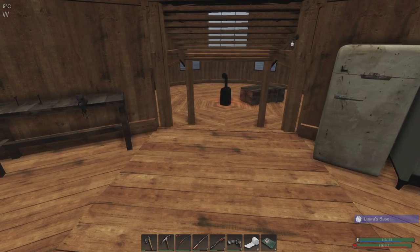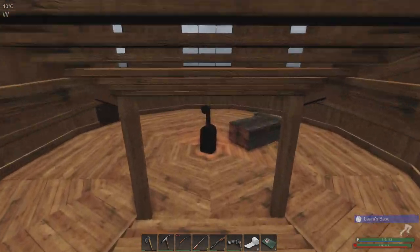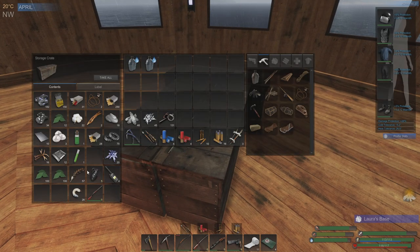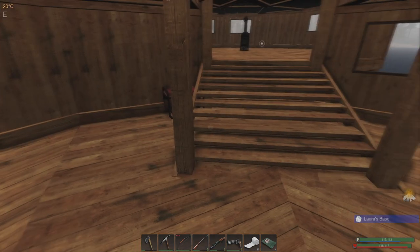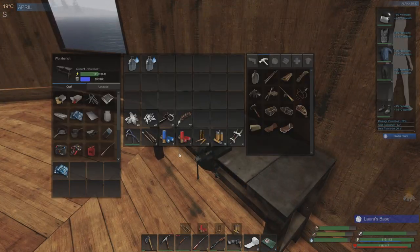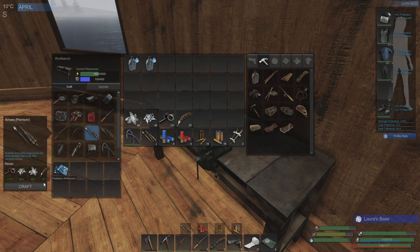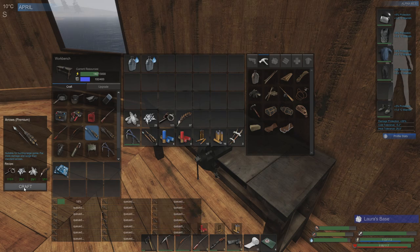I want to make about 40 premium arrows and we need this. We've got 45 metal or iron fragments. We'll make 40 of them. It's going to take a bit to do this.